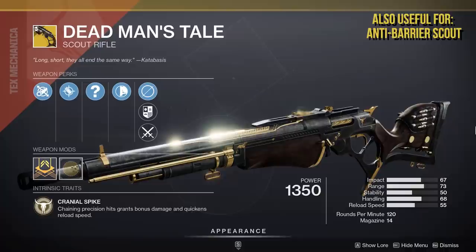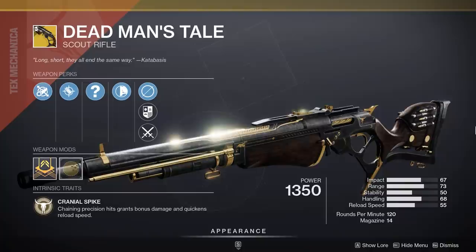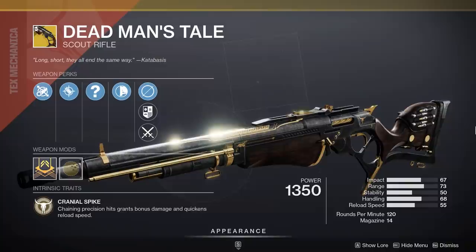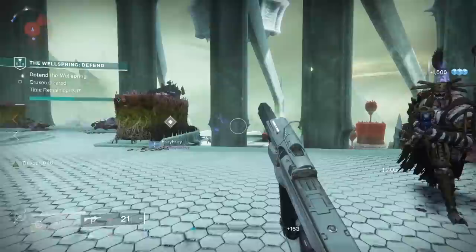Next up is the DMT, the Dead Man's Tail. Probably not a super top-tier option, but if you have one with Vorpal Weapon, it's a great reliable damage-dealing option for a primary. It doesn't have the complete boss-melting potential of Outbreak Perfected, but range is really important in week one raids, especially during the contest modifier. If there are big area encounters, DMT with Vorpal could do very well. If yours doesn't have Vorpal Weapon, the exotic slot is really valuable, so you might want to spend it on something more important.